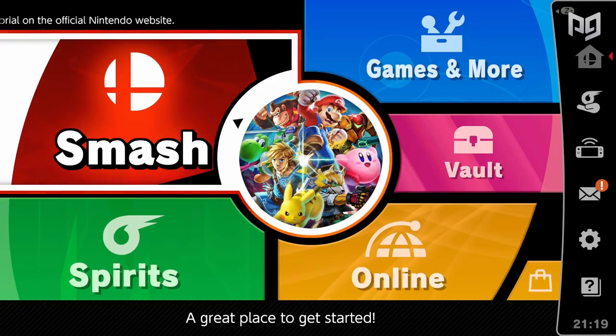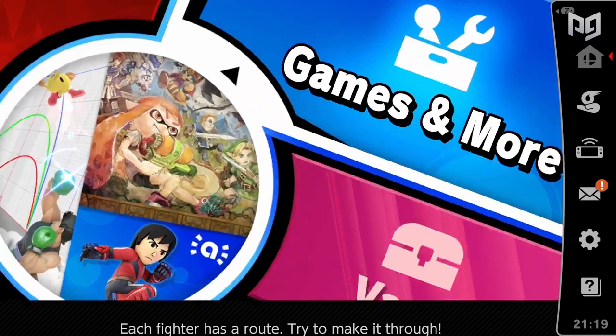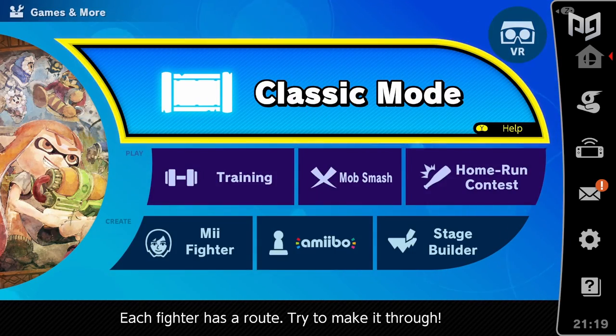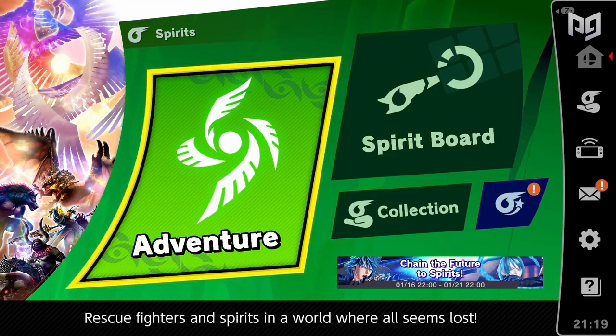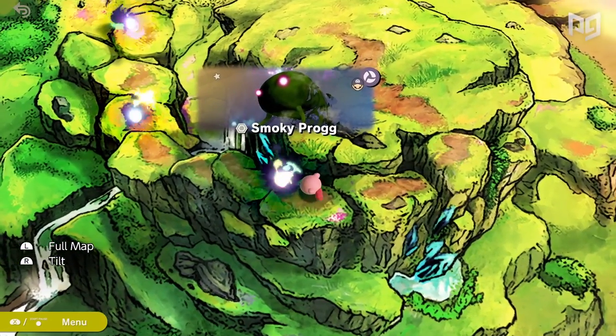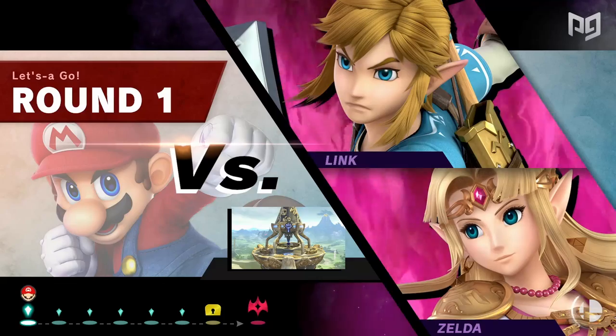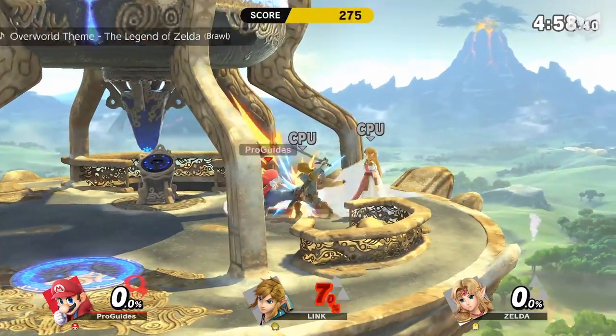Now let's get moving. First off, you've got three basic ways to unlock characters: playing games of Smash in versus mode, playing classic mode, and — if you're a masochist slash JRPG fan — World of Light. World of Light is easily the longest method and requires you to put up with stuff like that one map where there's like six Inklings and they all have missile launchers. The second fastest way is to play classic mode.